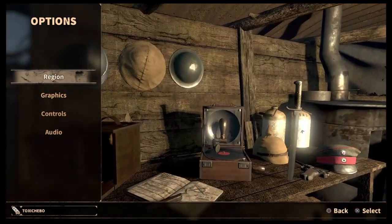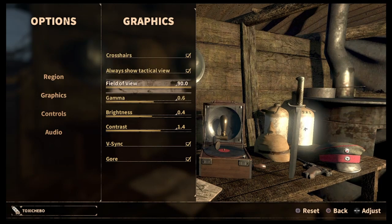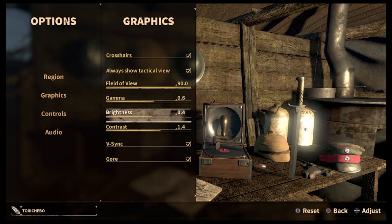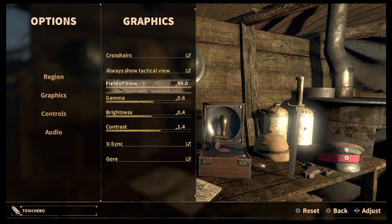So we're going to go to Options first, then you're going to go to Graphics. On Graphics there's something called field of view. Your field of view wants to be all the way up - so it's 90 on this - I recommend that you do 90 as well, that's what I usually go for. Gamma, brightness, contrast - that's all personal preference for your screen, but field of view ideally needs to be all the way up, that will help you out a lot.